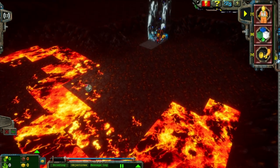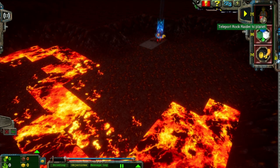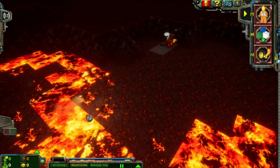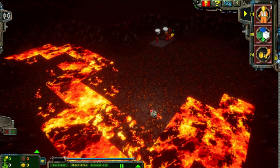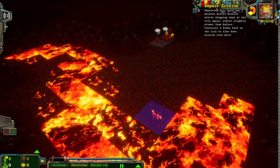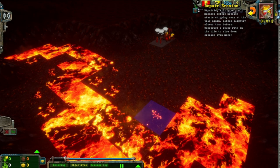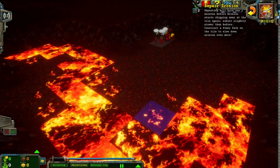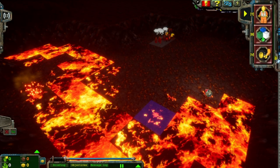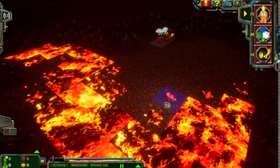So this introduces us to a new concept: erosion. If you've got lava nearby, it can erode tiles. Repairing will give you two minutes before the erosion starts chipping away at the tile again, albeit slightly slower than before. You can also construct a power path on the tile to slow down the erosion even more. As you can see, the lava around here is slowly creeping in.